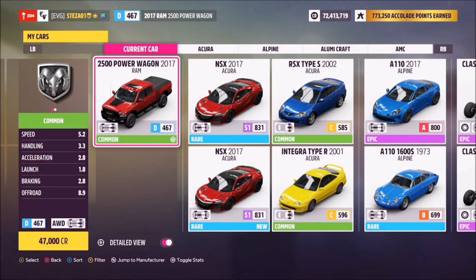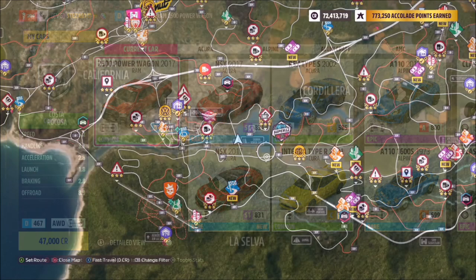This is the 2500 Power Wagon. Now, this falls under the Ram car category and not Dodge, as some people might think, so just watch out for that.